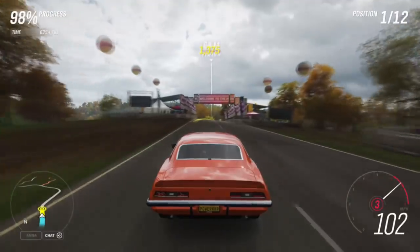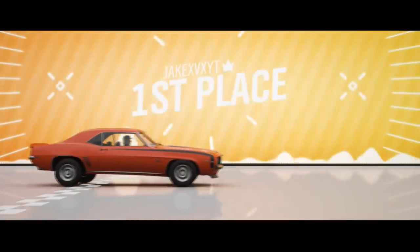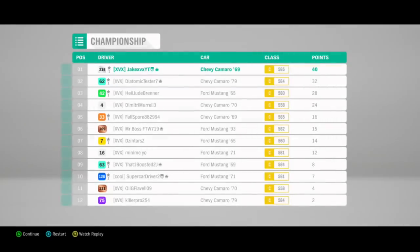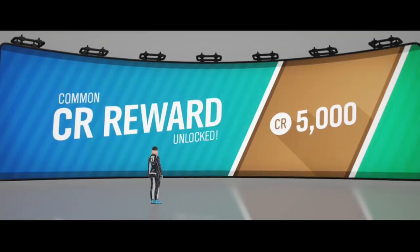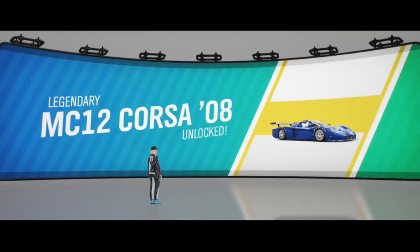So to summarise: weekly Forzathon, daily Forzathon which you'll do accidentally, seasonal PR stunt, seasonal PR stunt, seasonal PR stunt, seasonal event, seasonal event, and then the monthly rivals. All of which you can complete very quickly, apart from the events which are a bit of a pain. After you do that, you'll hit 50% straight away. Go to the festival playlist and you'll unlock the Maserati MC12 Corsa.